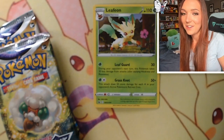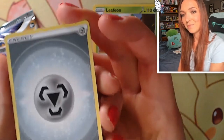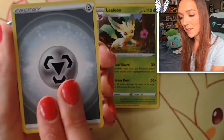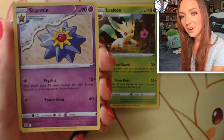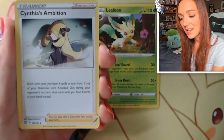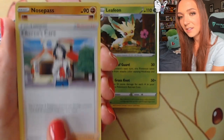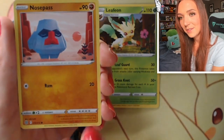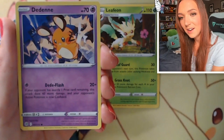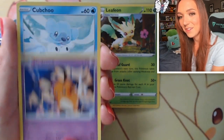Between these two Eeveelutions, Leafeon is definitely my favorite, but overall I'm a big Sylveon fan. We have a Metal Energy, Starmie with really nice simple artwork. Cynthia's Ambition - I love the full art of that one. Shauntal's Care. Nosepass with a really nice desert scene. A very cool Dedenne - I love the action in that one with all the electricity.